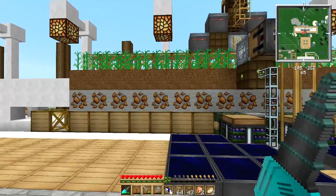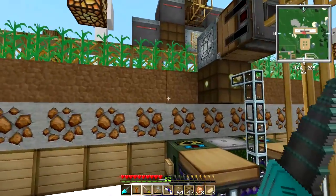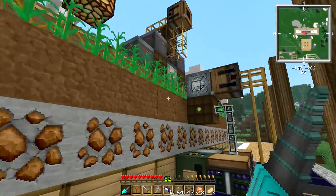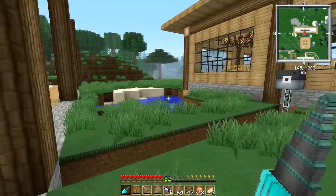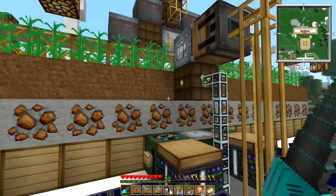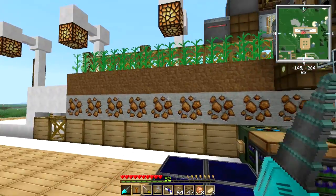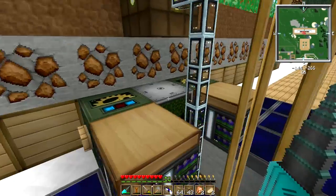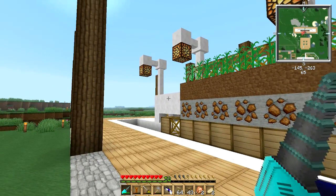The problem with the current harvester setup is that for the code in the terminal to run correctly, we need the harvester to be in a specific position — this end block needs to be directly in front of the crop harvester at position one. Every time we open Feed the Beast, the harvester will be in some random position, so we have to manually reset it using the buttons and then go to the terminal to run the Ferru program.